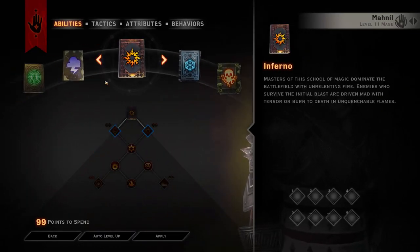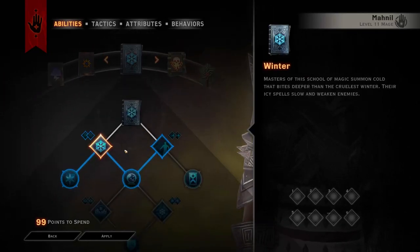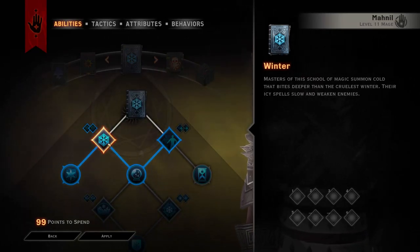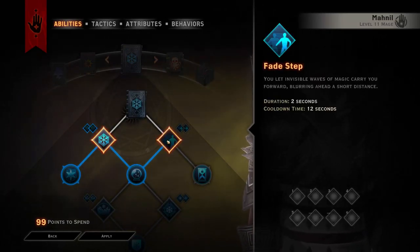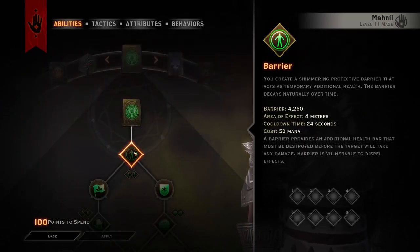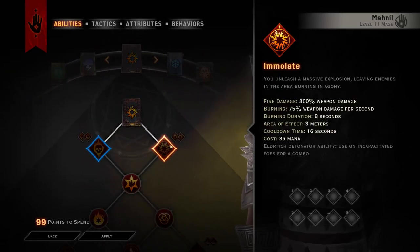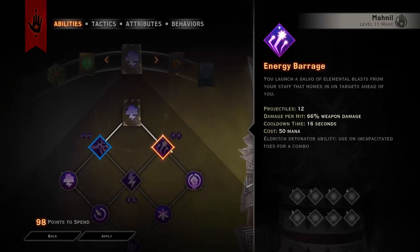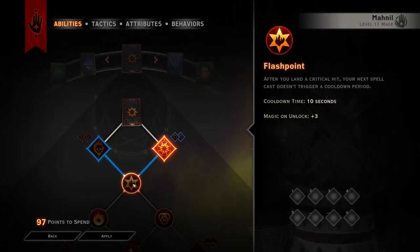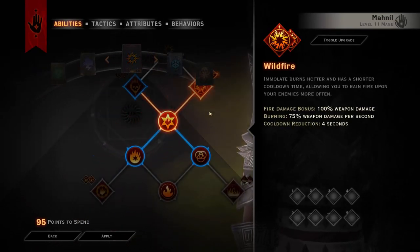By the time you have any or all of these abilities, you will have been able to get a reset from the Tactician's Renewal, and the first reset is free. So we can just say goodbye to Winter's Grasp because I don't take it. What I do is first get Barrier, then Immolate and Energy Barrage for a level 3 build. Next I take Flashpoint for a level 4 build.